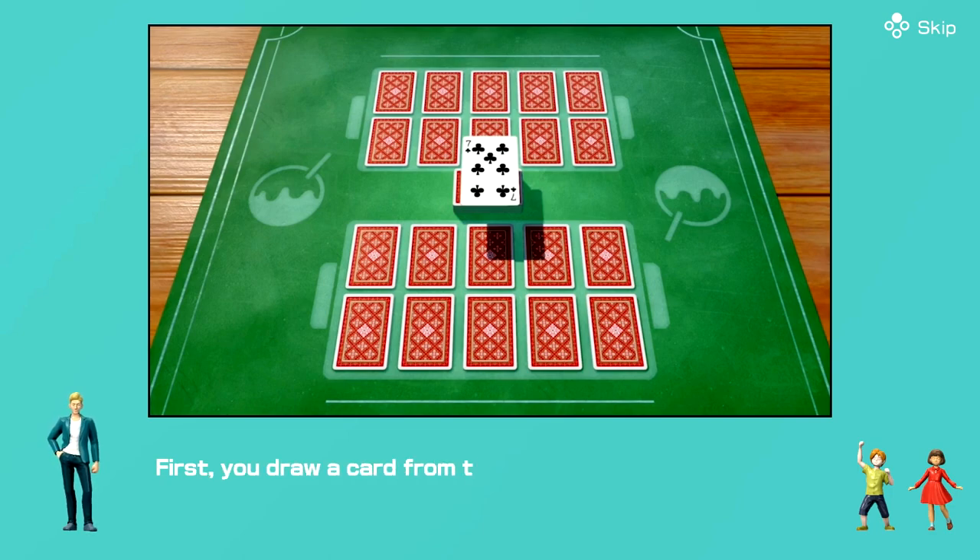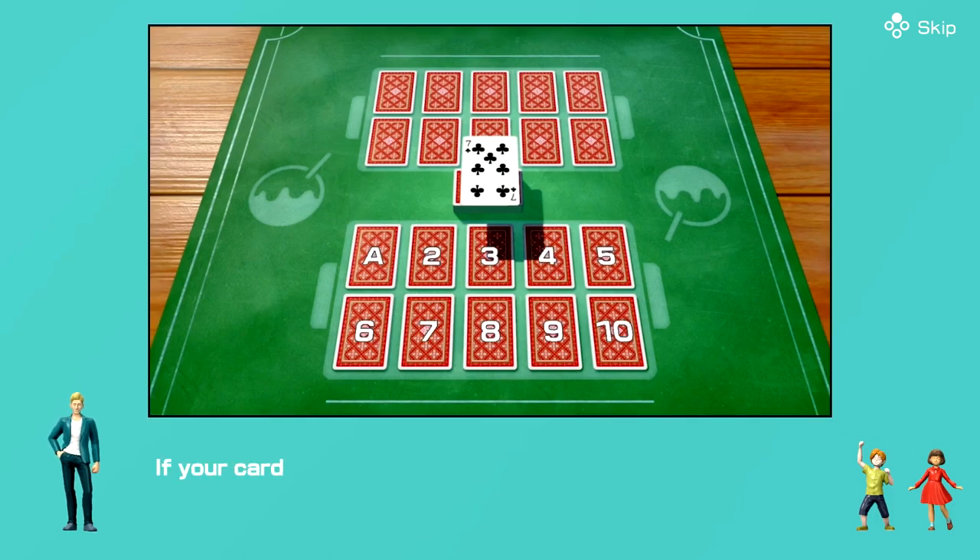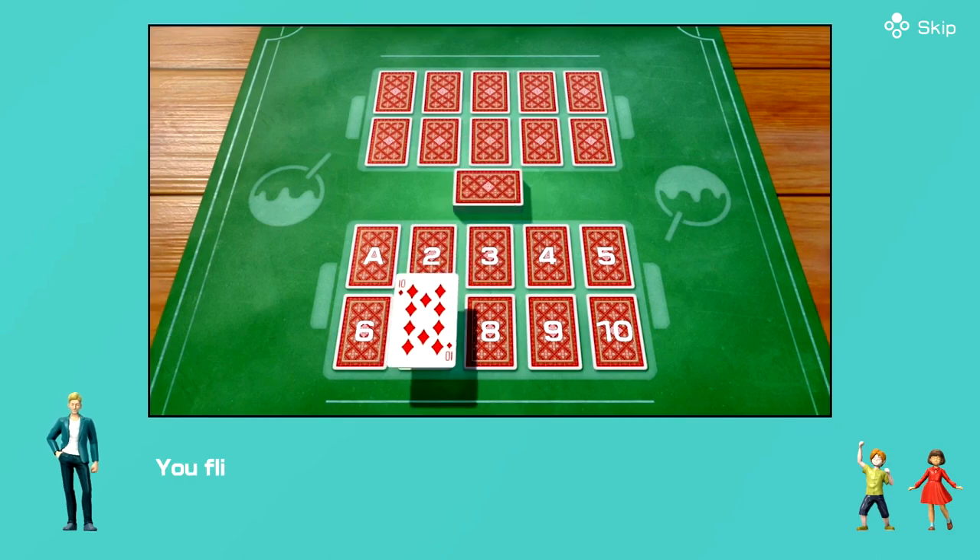That's what they do for southern accents in those things. Alright, so you draw a card from the deck, and then you place it in its proper area. You flip over the card in that position. Then, once you flip that card, you can put it into its position.